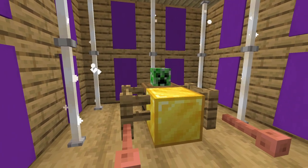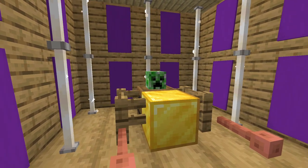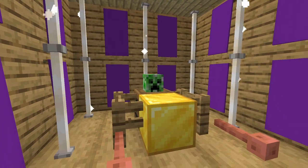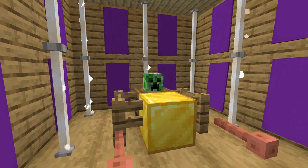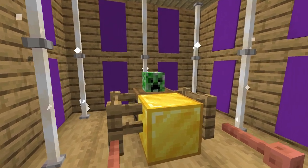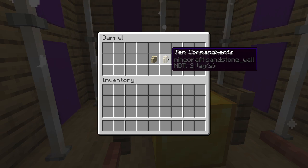First, you'll see the Ark of the Covenant, which I made out of gold with the angels sitting on top. Because this is Minecraft and they don't have angel statues, I used a creeper head instead. Inside the Ark, where the Ten Commandments are kept, I made my own version of the Ten Commandments in my Minecraft barrel.